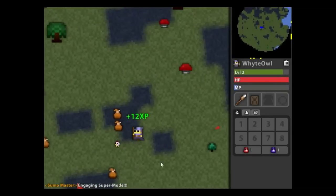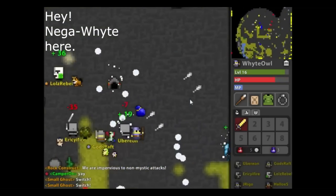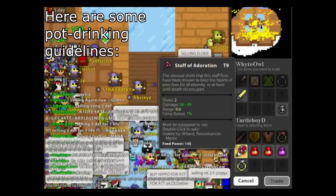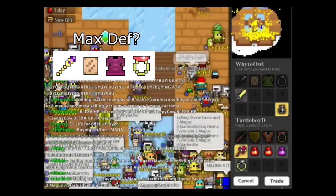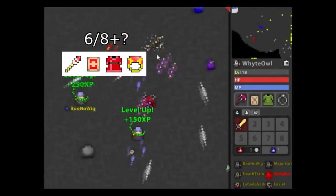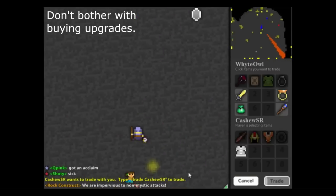Hey everybody, it's White here, and it's about time I do another commentary. Today you'll be seeing me play on my NAE wizard, as I like to call it — the New Account Experience. I call it this because while I am playing an MPE, I am not using my main pet and not taking any items off my main account. The intent is to prove that anyone can max a character fresh from level zero, from having a level one wizard with no items in the vault.